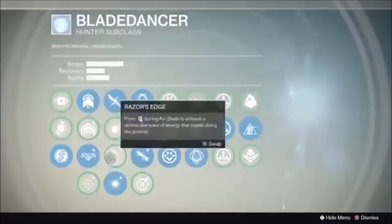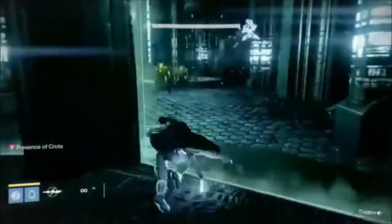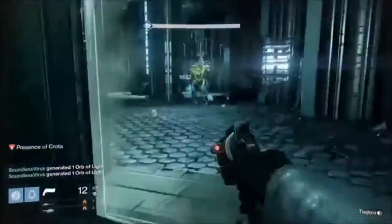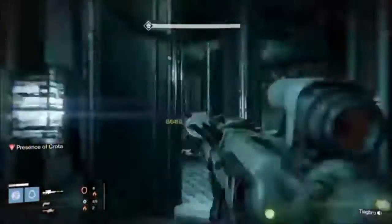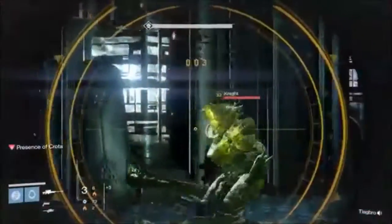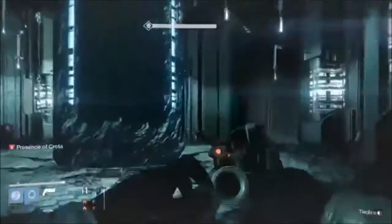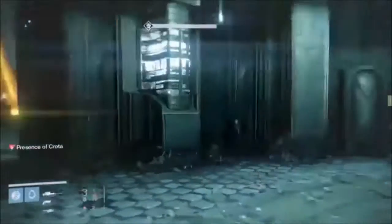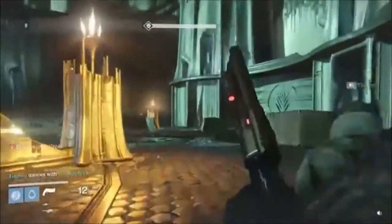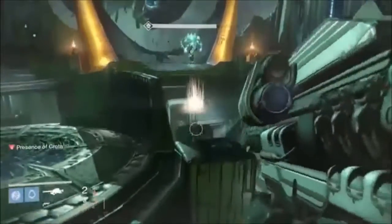Soundless likes to do his Hunter blade dancer and start doing the arc blade, killing enemies that way to generate orbs of light. On hard mode it's a little different — you really have no chalice whatsoever. The only way to regen health is to gain orbs of light. The two knights that pop up on either side are yellow knights, and if you kill a yellow knight while in super mode you get quite a bit of Armor of Light. Now you just want to have your whole team pile up here. The rage timer starts immediately so you want to try and get out of the room as fast as you can. The enemies don't spawn until you leave that room.